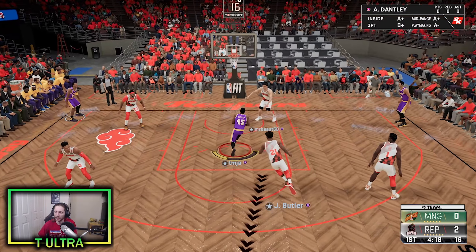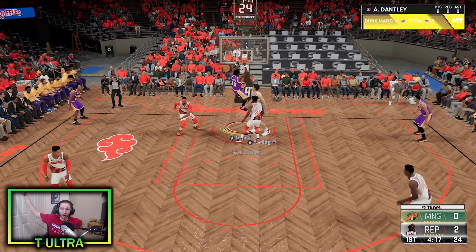Oh, that crossover is not bad. Can he dunk over Yao Ming? Oh my goodness, let's go! Nice pass, Adrian. What in the world are you doing, bro? He's passing off of Russell Westbrook's head.